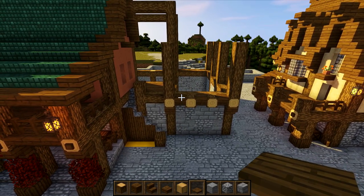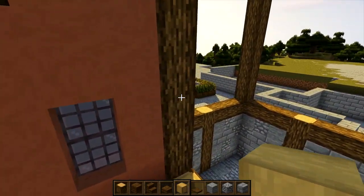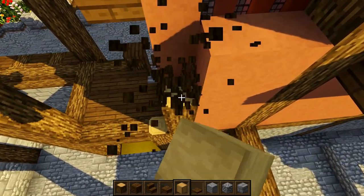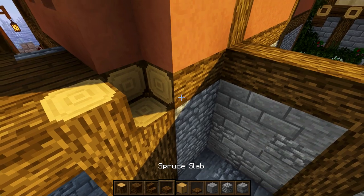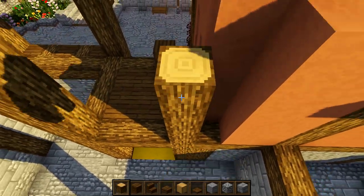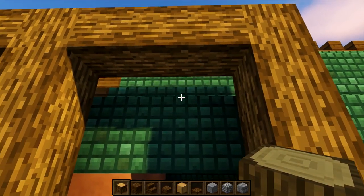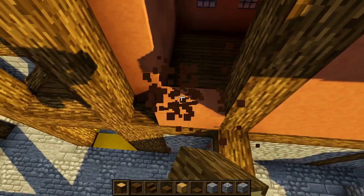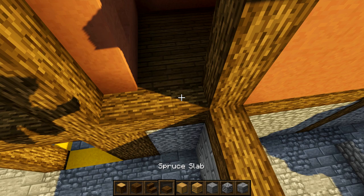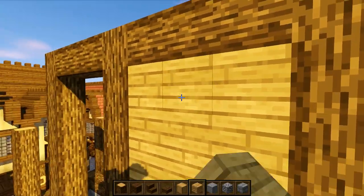Now we're going to get our stripped oak wood and start filling in some walls. Break this pillar down and put one across, then the center pillar with a three-foot gap each side - raise it to the top and cross it over. In this gap, break the rest of the existing blocks and get some oak planks, running them in that gap all the way up to the top.